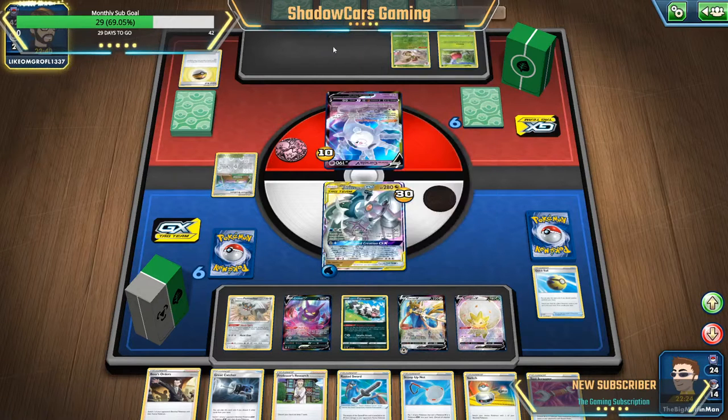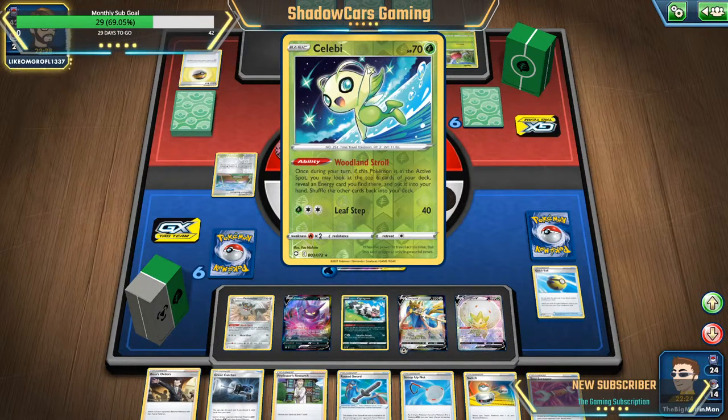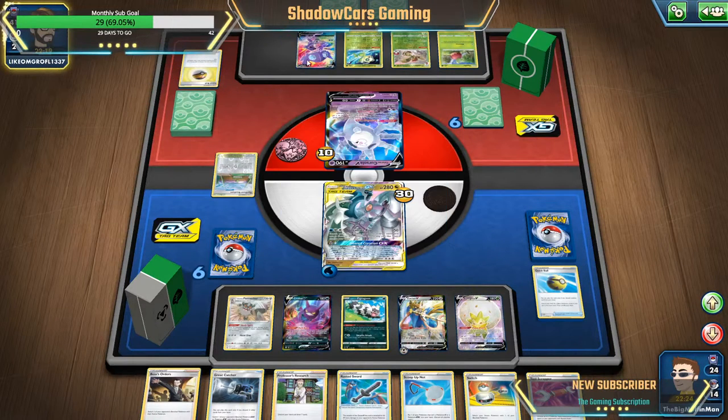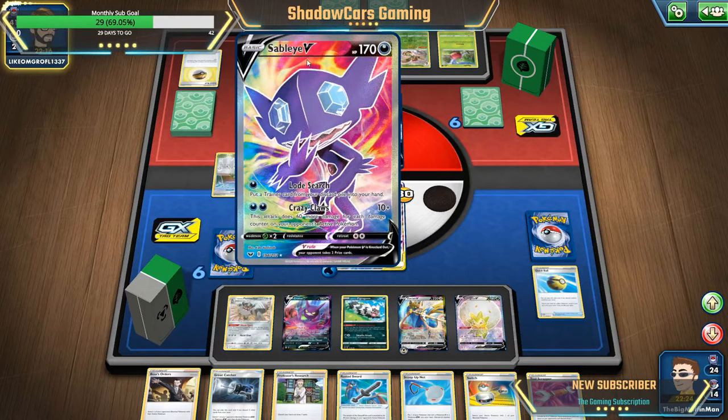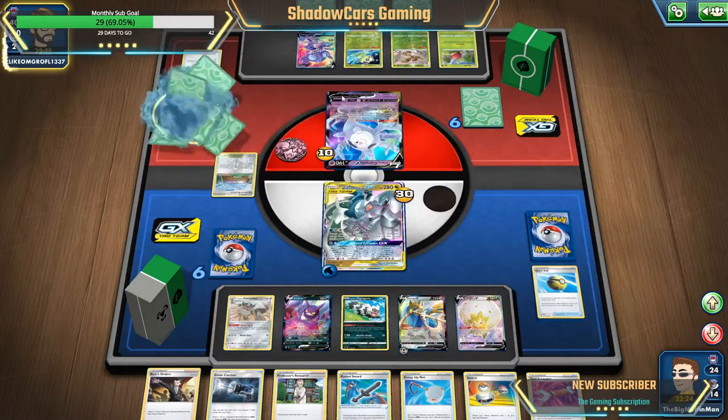Let's see what are you gonna do, bud? You got Celebi — once during your turn, if this Pokémon is in an active spot, you may look at the top six cards, reveal an energy card and put it into your hand. Okay. Are you trying to get a leaf step? We got Sableye. Oh Jesus Christ, I can do so much damage. Oh yeah, shiny Flapple — that's pretty cool.